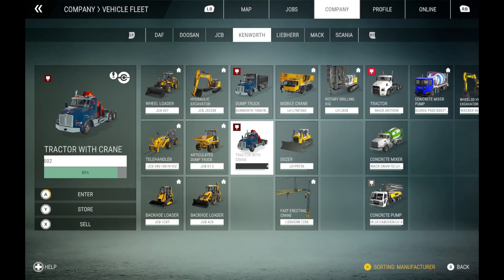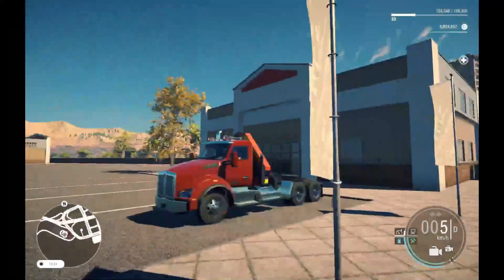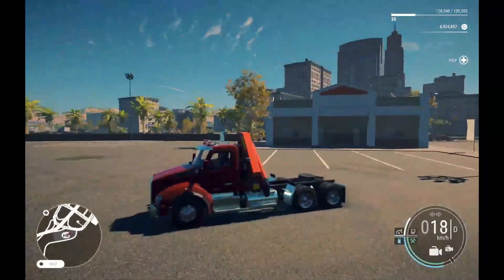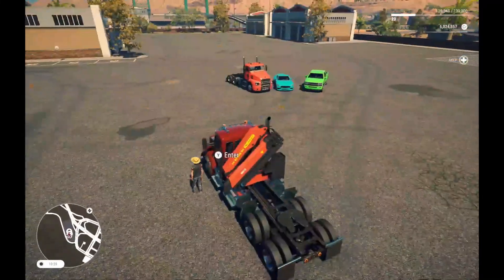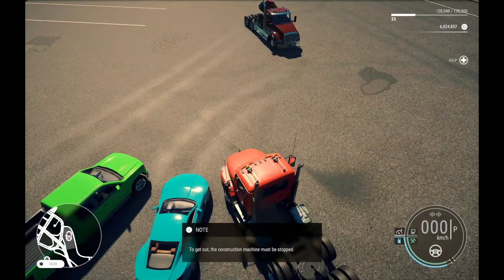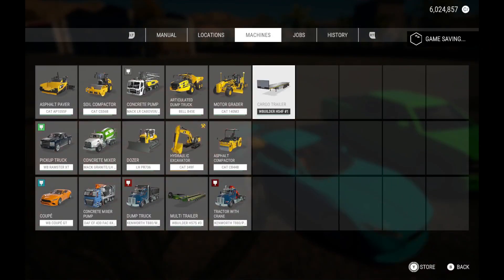There's the original color, and I'm gonna stick with red because I like it a lot. And there you go - now you have a red Kenworth, which is a really cool little trick if you want to color your vehicles.